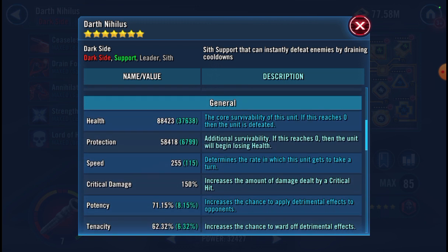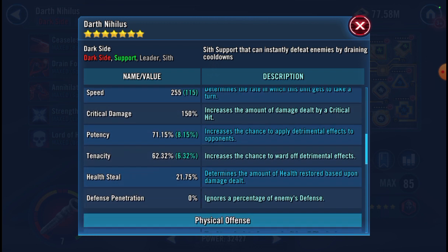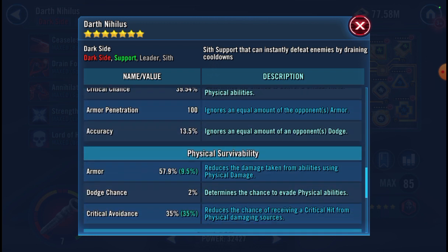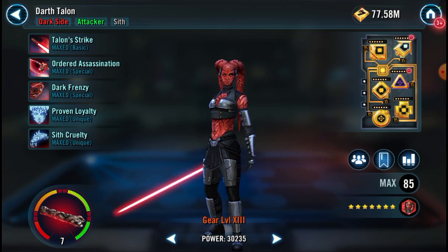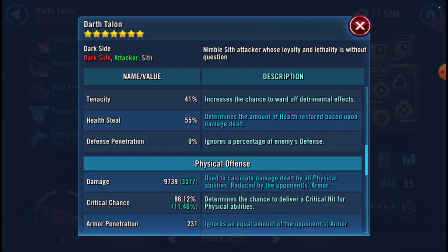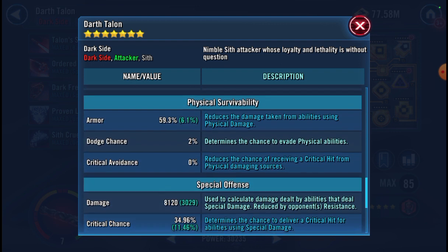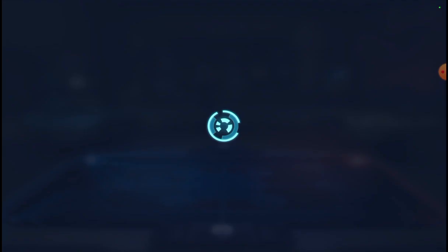Here's Nihilus. He's pretty much the driving force behind this whole thing. Between his cooldown reduction, his ability to eat people, his buff dispel on his basic is going to be super helpful here. And Talon — 285. She hits pretty hard, though. We're going to just use her basic throughout most of the fight here.